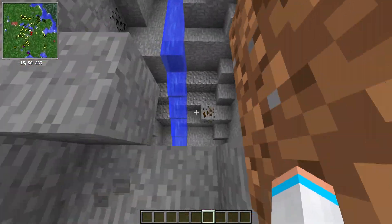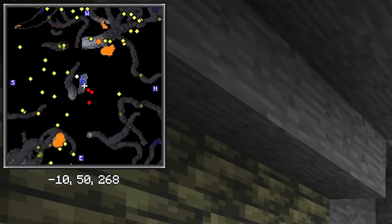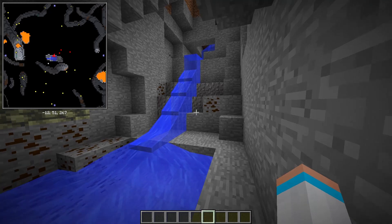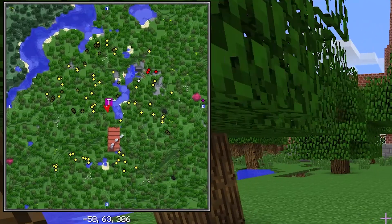One of my favorite parts is if you go down in the mines, it turns into mine mode and it will show you the cave systems — the local cave systems — which is really cool. You can even set waypoints. This one can be 'tree,' and now on your minimap there's a T.